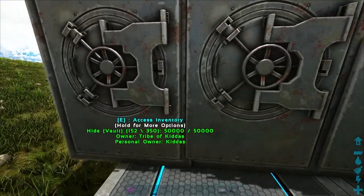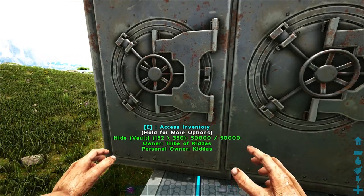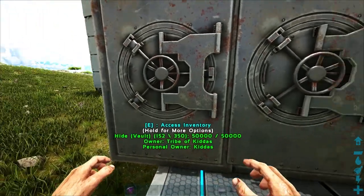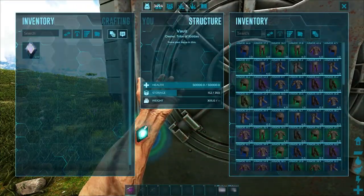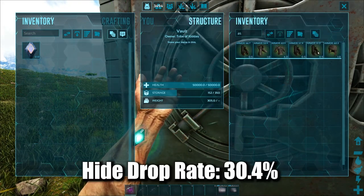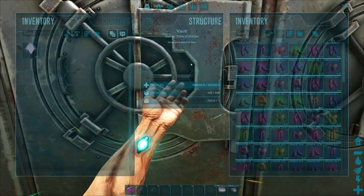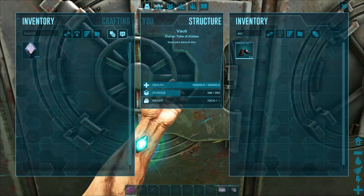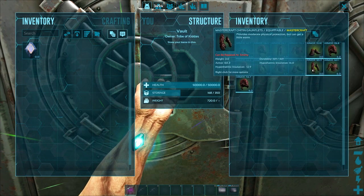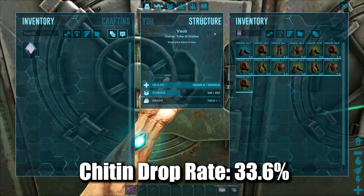Now, Raptors gave us Cloth and Hide, Carnos gave us Hide and then Chitin. So you'd expect Rexes, for the difficulty they are to kill, to give you maybe Chitin and Metal. No - the same old Hide and Chitin. So we start on the Hide - no Ascendant Hide, we've got some Mastercraft bits. Not bad stuff, but not much of it. A bit more Journeyman, but nothing crazy. When we go on to Chitin, we have one Ascendant piece - quite good boots, to be fair. A few more Mastercraft bits. Not bad durability for Chitin, but nothing great for how difficult Rex is.